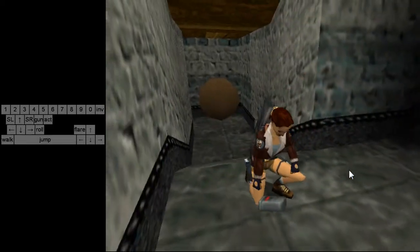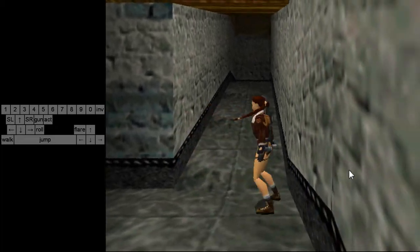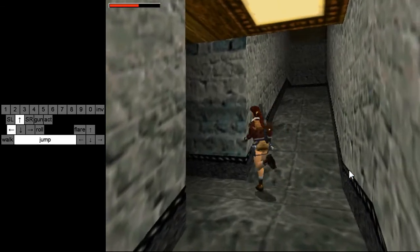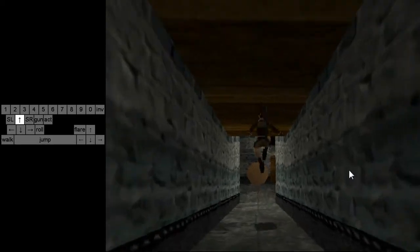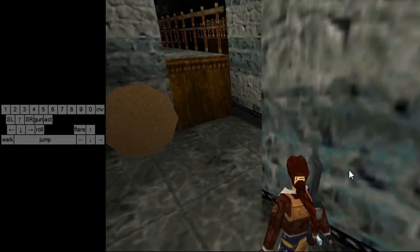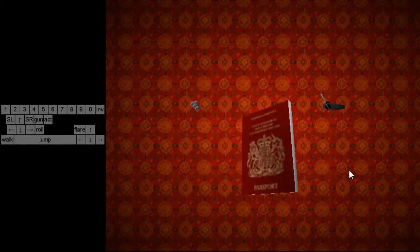You do two running jumps and land the flare cancel if you can, then go to the left — we're almost done with the level. Just one last glitch: we're going to skip the level. Do running jumps, but be careful — if you skipped the trigger earlier, the boulder will fall behind you this time, so watch out.